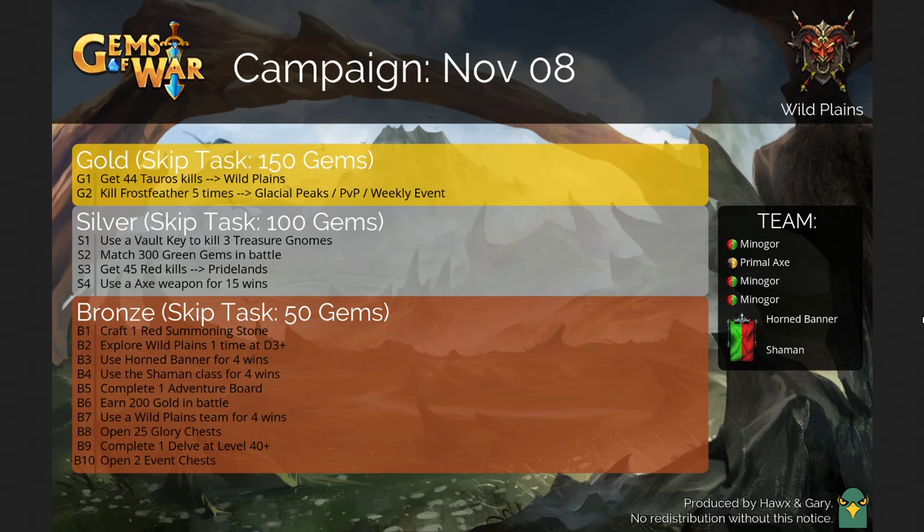For Bronze: craft one red summoning stone, explore Wild Plains once at a difficulty of 3+, use the Horned Banner — that is the banner for Wild Plains — for four wins, use the Shaman class for four wins, complete one adventure board, earn 200 gold in battle, use a Wild Plains team for four wins, open 25 glory chests, complete one delve at level 40+, and open two event chests.